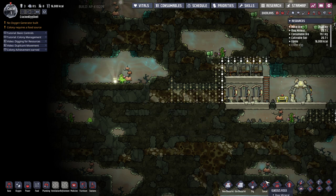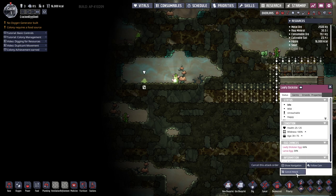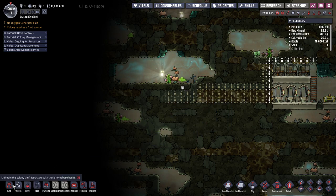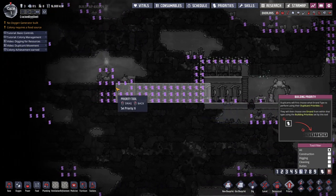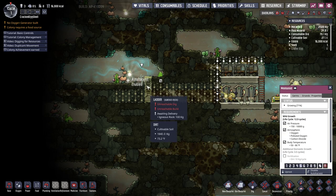I'm going to kill him right off the bat because he takes a lot of oxygen. Like I was saying earlier, they take 80 kilograms every cycle, which I can't supply early game — I will die. So we're going to do a priority six, and then auto-harvest.